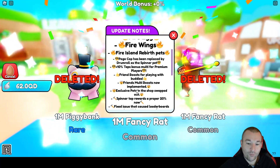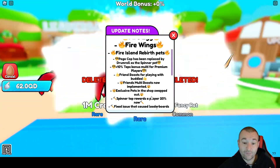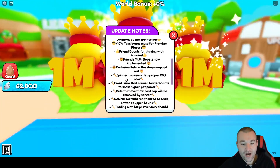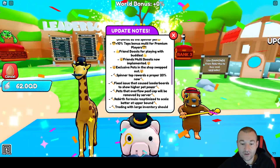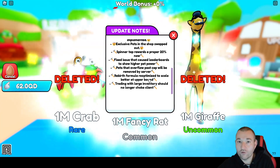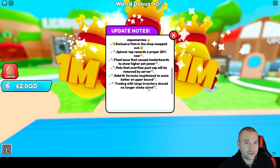If you're a premium player, you'll notice 10% more tabs for being a Roblox premium user. There's also friend boost in the game now — I'm not sure if it's 5 or 10% each, but if you have friends in the server you're going to be getting more taps. The friends multi boosts are now implemented. Exclusive pets have been swapped in the shop. The spinner tap rewards are a proper 20% now. They fixed an issue that caused leaderboard pets to show higher pet level, and pets that overflow past the cap will be removed by the server — meaning if you go over your bag limit, they'll actually get deleted.